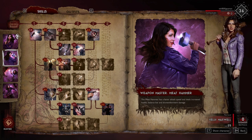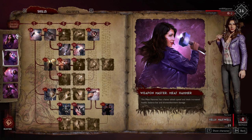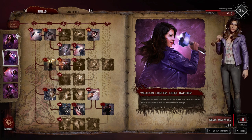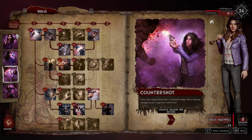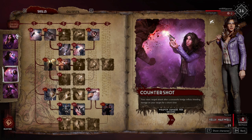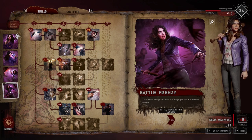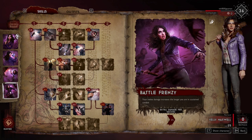You might be thinking: she's a hunter who does ranged attacks, why would she have a Weapon Master for a melee weapon? As you'll see with some of the abilities below, there's more to this meat hammer than just throwing it in there for fun. The next ability is Counter Shot — your next ranged attack after a successful dodge inflicts bleeding damage on your target for a short time. This adds to a successful dodge, working in conjunction with her Q, even when the Q isn't active, at 5% per second.